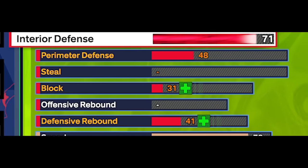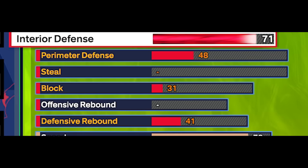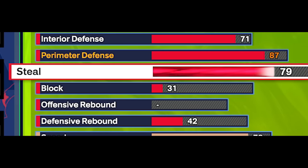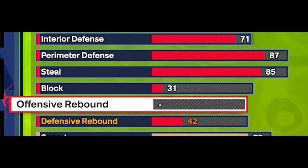Onto the defense. I decided to upgrade my interior defense to a 71 — that doesn't give us any extra badges, but we did it purely for the rating. Perimeter defense we're going to go to an 87, so we can get silver clamps — we just have to upgrade the strength still. Steal we're going to go 85, which gives us silver in every steal badge. I actually get good pluck animations. Now you don't get anchor on any build 6'6" or lower regardless of your block rating, and the block was expensive, so I left it at a 31.